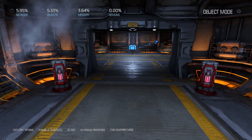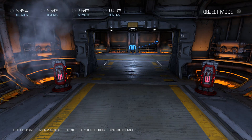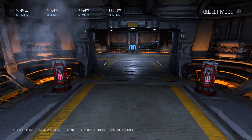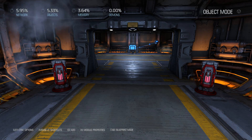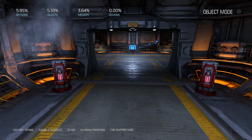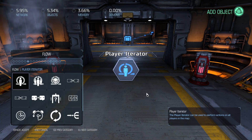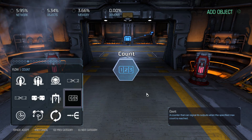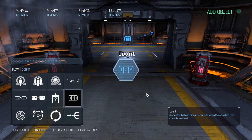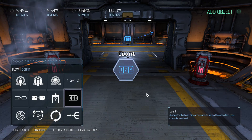Whenever you're dealing with a situation where you want to count up to a certain number and then do something, it's usually best to use an object called count. You can access that by pulling up the object list, going over to the flow category, and then navigating to this symbol here with one, two, three - you'll see it's called count. This is just a counter that you can give a certain number to count up to, and then once it reaches that number, an action will be performed. So we'll go ahead and choose this object.